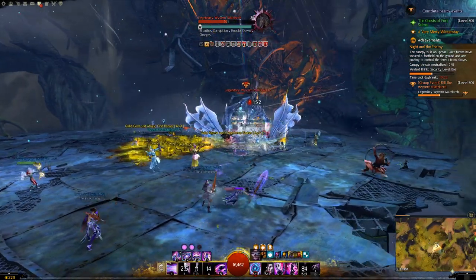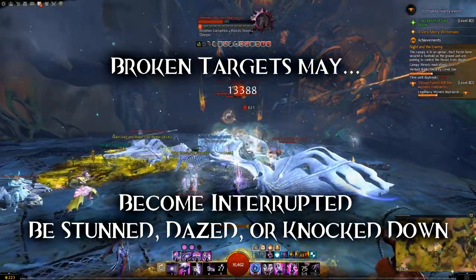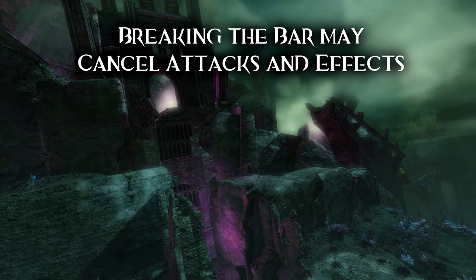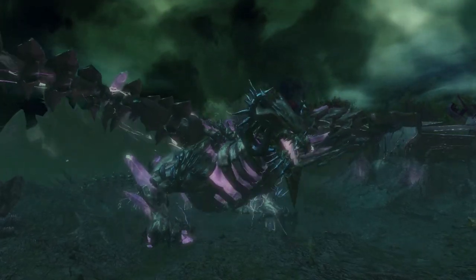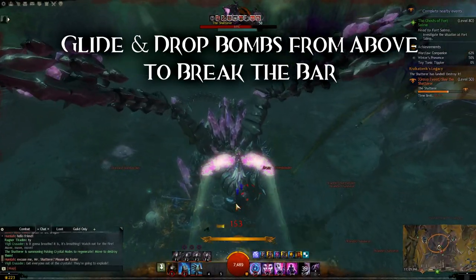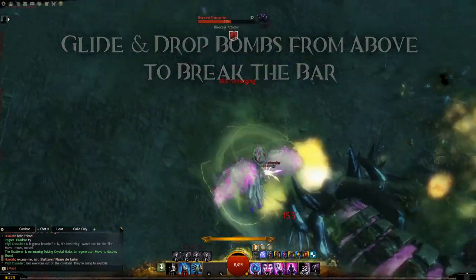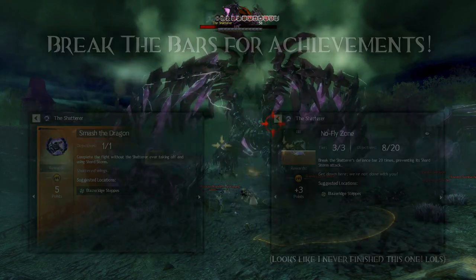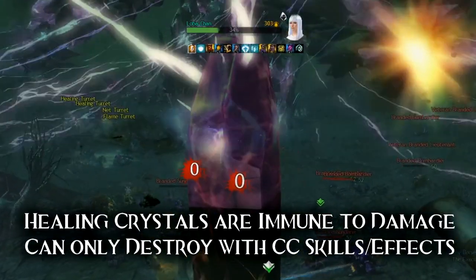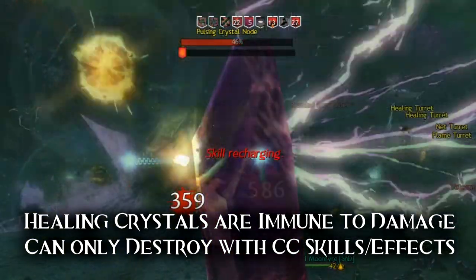You may be wondering why players want to break the bar. In many encounters, breaking the bar will cause whatever abilities the enemy is casting to be interrupted, and cause the enemy to be hit with a CC effect like Stun, Daze, or Knockdown. In other encounters, breaking the bar simply cancels an attack or effect, like removing a shield or canceling a powerful spell. One example tied to achievements is with the Shatterer in Blazeridge Steppes. When the Shatterer prepares his Shardstorm attack, his Break Bar opens up and players, using their gliders, can float overhead and drop bombs on him to break the bar quickly. If you successfully break the bar, the Shatterer stays grounded and never casts his spell, earning progress toward two different achievements. There's also a period where the Shatterer summons healing crystals that start healing him — you need to use CC to destroy those too.